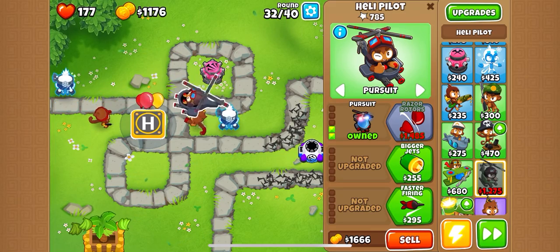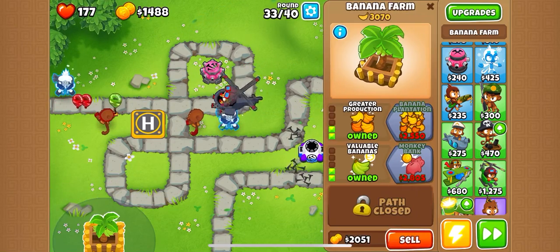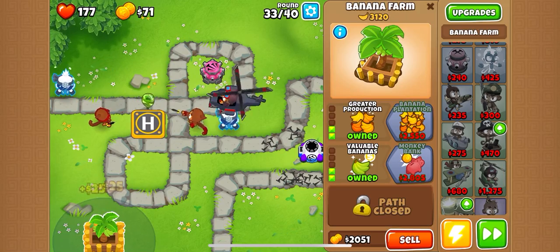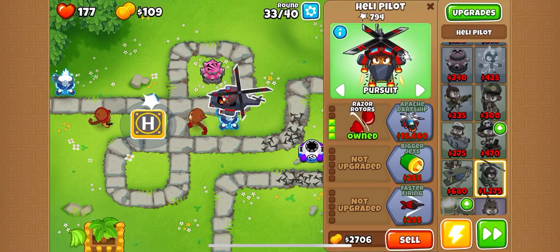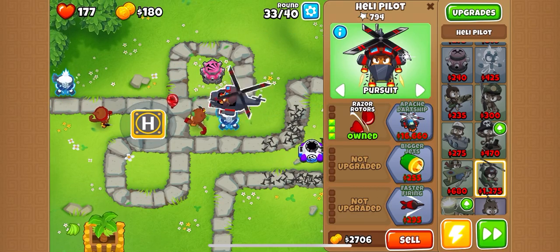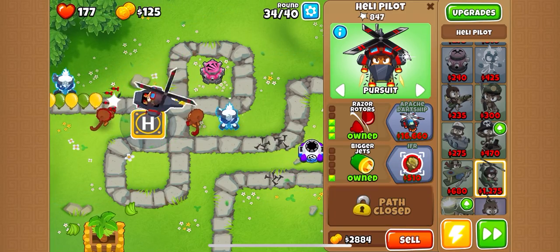We're not going to upgrade bigger jets yet, we have to wait. We're so close - we're in the four hundreds, we just need a little more. Okay, we got it. Now we need two on the bottom so we can get camo. You can see those camo balloons - he can't see them. So we need 255 for bigger jets and 510 for camo seeking.